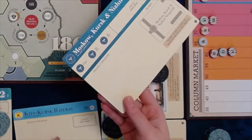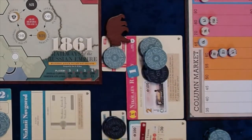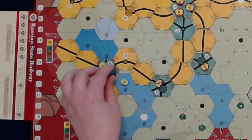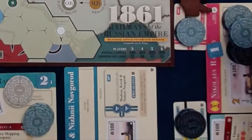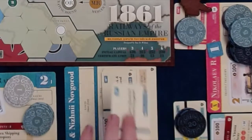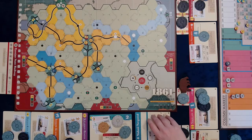The KK converts into the major company MKN. All money, trains, private companies, and loans are transferred from KK to the MKN charter. The KK stock token is replaced with the MKN stock token. The station token is replaced with MKN's free station token. All MKN certificates are placed on the charter. Player 2 exchanges the KK minor certificate for the MKN president's certificate. The president of the newly formed major company may now purchase shares at the stock price up to the maximum allowed of 60%. Then, proceeding clockwise, each player may purchase one 10% share.